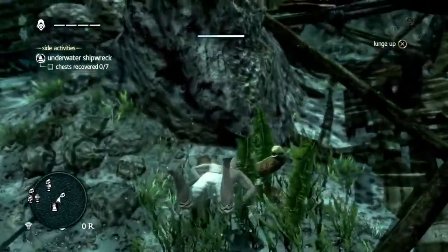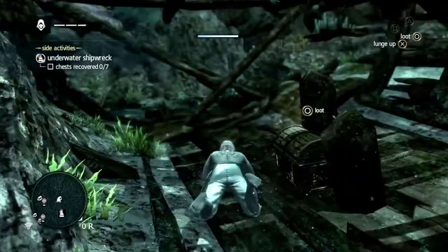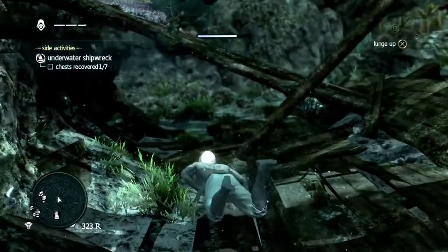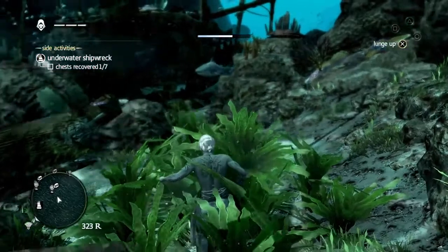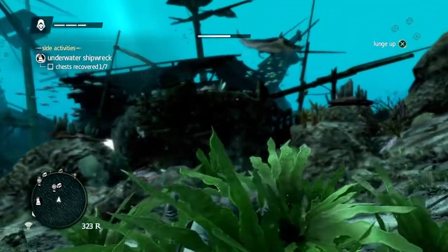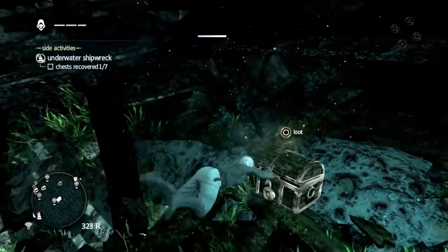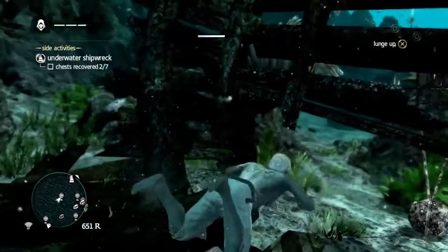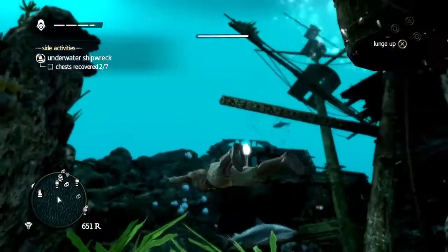The underwater is full of unknown dangers and predators. You do have to pay attention and act quickly, but the risk is worth the prize as you need a lot of money to get all the upgrades for your ship, the Jackdaw. Here we can use the seaweed and plant life to keep yourself hidden from sharks and other dangers. This is an air barrel — it's a one-time air refill, so use them wisely. Of course, you can always go back to the diving bell to refill.